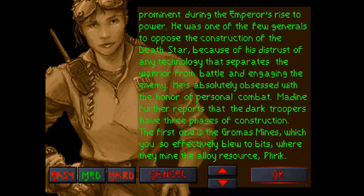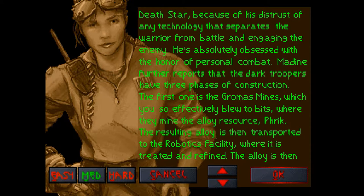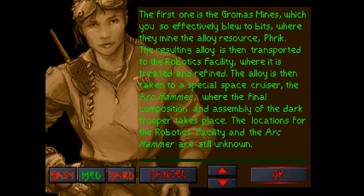Maydean further reports that the Dark Troopers have three phases of construction. The first one is the Gromus Mines, which you so effectively blew to bits, where they mine the alloy resource Phrik. The resulting alloy is then transported to the Robotics Facility, where it is treated and refined. The alloy is then taken to a special space cruiser, the Ark Hammer, where the final composition and assembly of the Dark Trooper takes place.